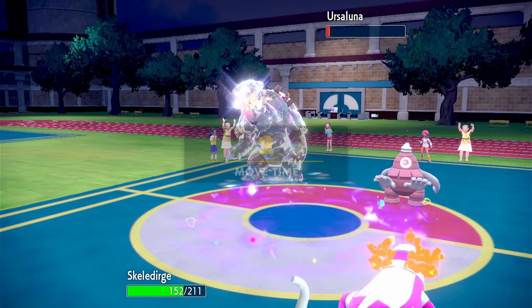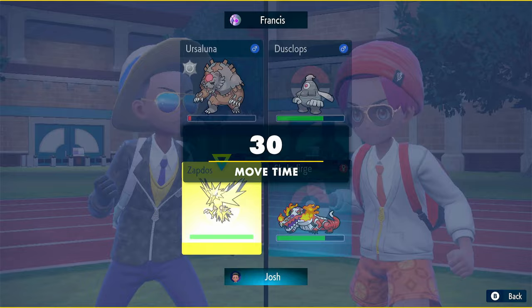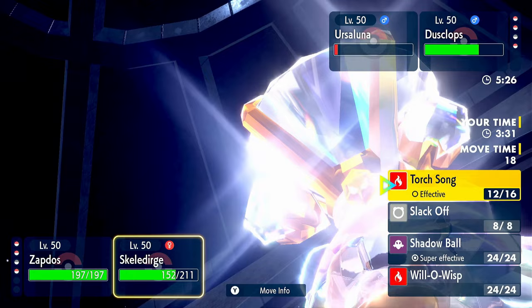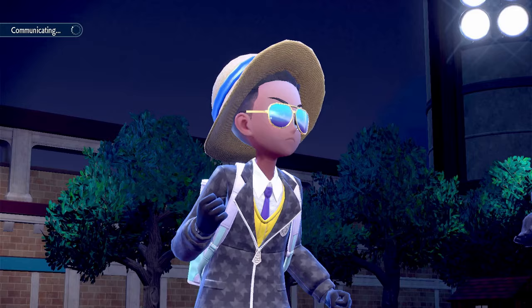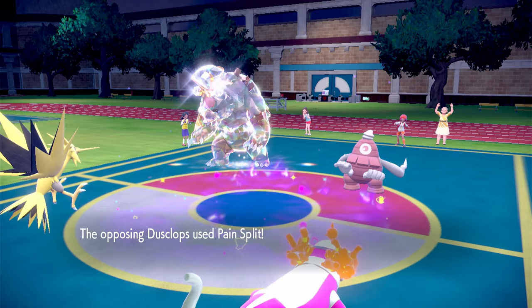Trick Room is up for one more turn and Psychic Terrain is up for one more turn as well. Let's go Protect and Torchsong onto Eerie Spell. Or maybe Slack Off — no, Torchsong. I think we can win this. Eerie Spell is so annoying to fight. Having Unaware here is really really big. Let's Protect — Pain Split, we're protected.